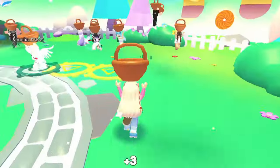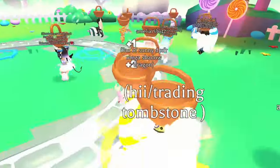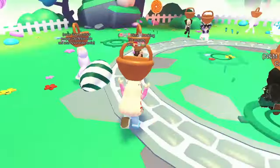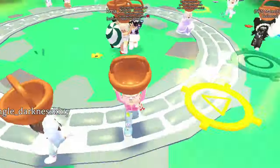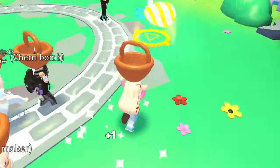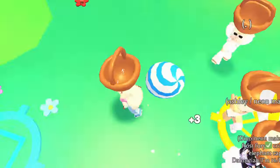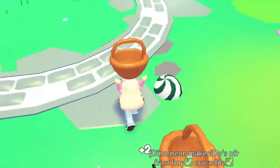If you're struggling to catch eggs because they're falling too fast, here's a tip: when the minigame begins, keep an eye out for target signs on the ground. Hurry to these targets because eggs will fall onto them. Yellow eggs will land on yellow targets, while blue and green eggs will fall on their respective colored targets.